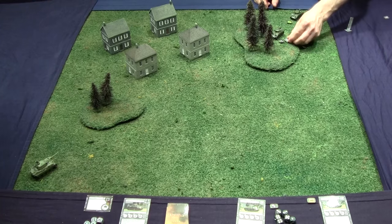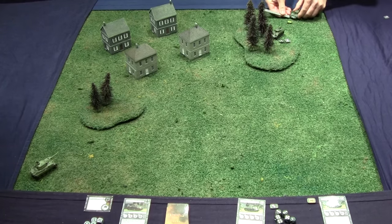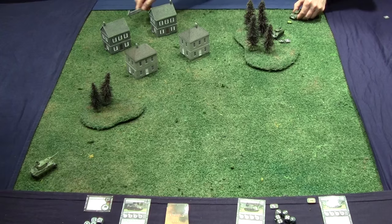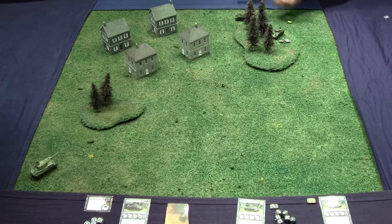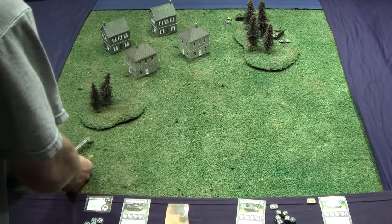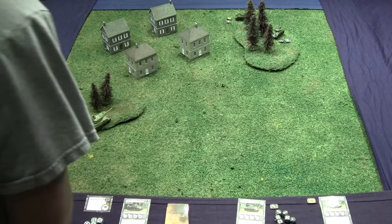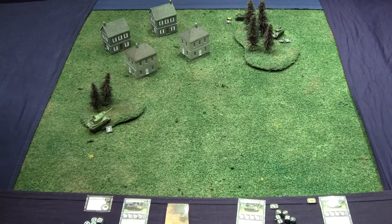This Sherman is going to try to flank the Panther, so it moves one, two, and gets a two marker. The Shermans are done moving. The Panther sees what they do and decides to go up into the woods for a nice shot, moving one, two, and gets a two token. We are done with the movement step and now go to the shooting step.